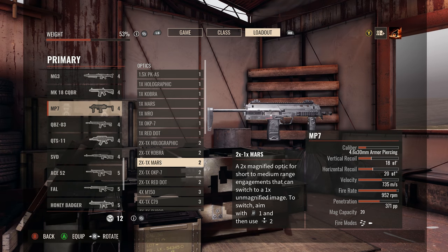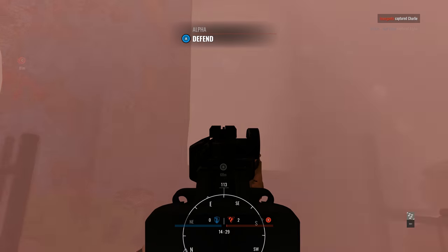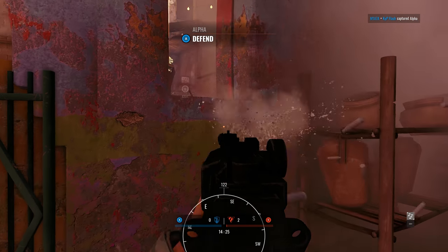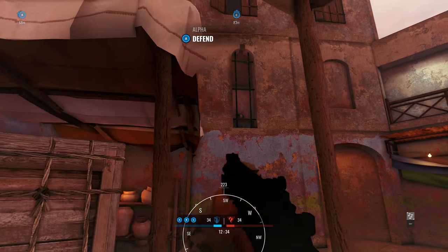Starting out, we have the MP7. This one is more suited for a fast-paced playstyle, as it offers a really quick ADS speed, quick reload, and a fast fire rate. I found the recoil to be a bit much, even when building it to compensate for that, but when I got up close, I was taking down enemies with ease.